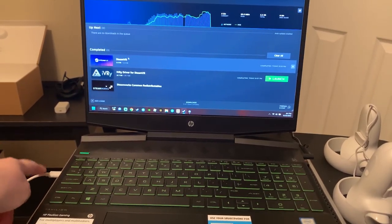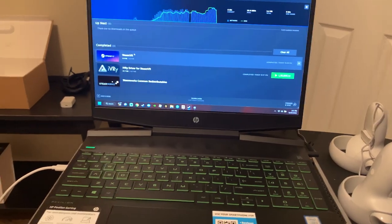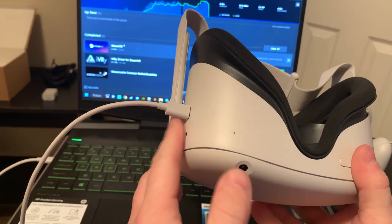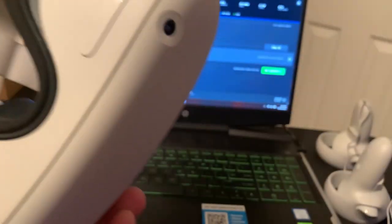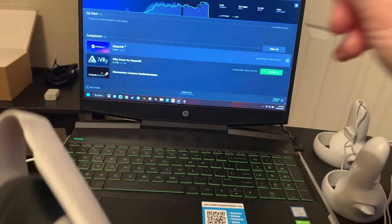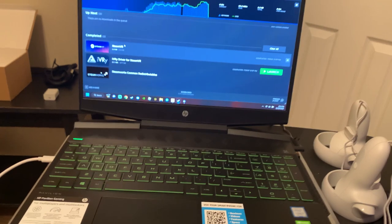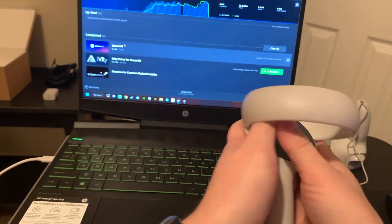On the Meta Quest 2 you can connect wirelessly or with a cord. As you can see, I do have it connected with a cord — I prefer a corded connection when playing on a laptop. I've noticed wireless tends to lag on some games. That said, it's your personal preference. Also note the USB-C port is on the left of the HP Pavilions.